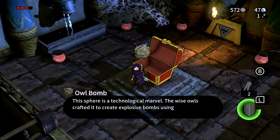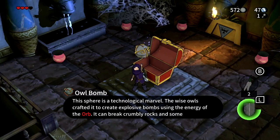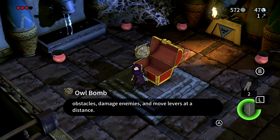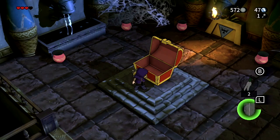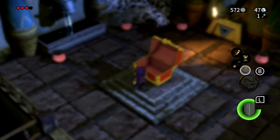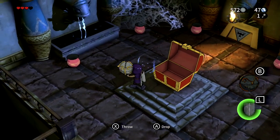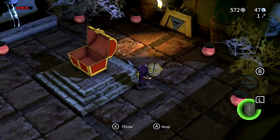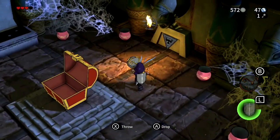The owl bomb! I didn't know that was going to be in a dungeon - I thought I had to go to the owl village for this. 'This sphere is a technological marvel. The wise owls crafted it to create explosive bombs using the energy of the orb. It can break crumbly rocks and some wooden obstacles, damage enemies, and move levers at a distance.' Cool, so I can equip it - it uses orbs. Does it use orbs while I throw them? Doesn't seem like it.